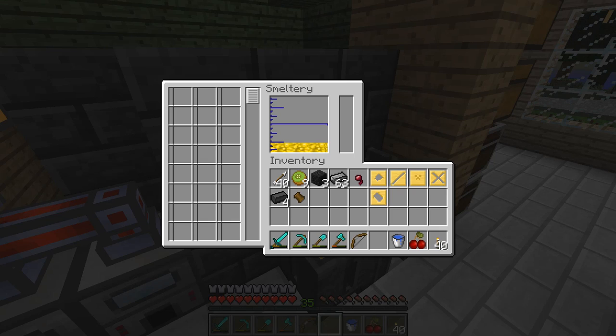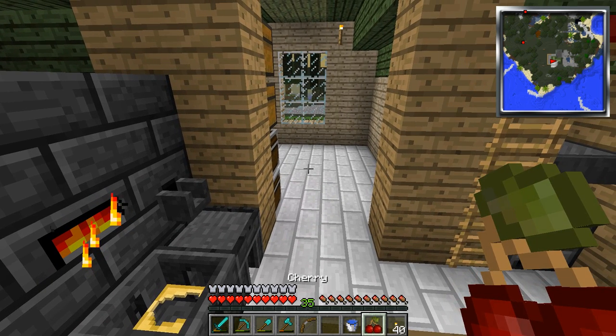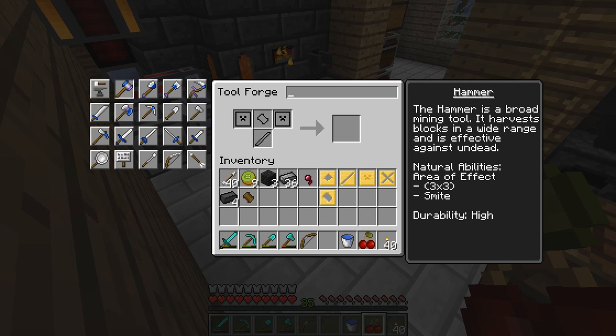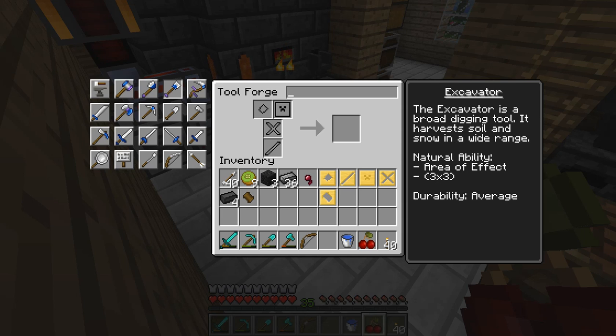I'm going to throw those in now since they won't mix with the gold. I think I have everything I need for the hammer, which is right here. I'm going to need to do two of those. I'm also going to make a lumber axe — yep — and an excavator — yep.